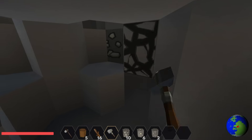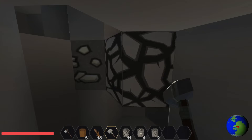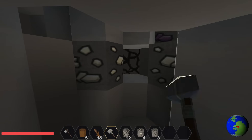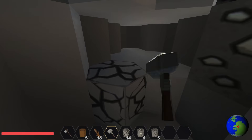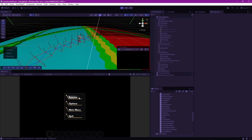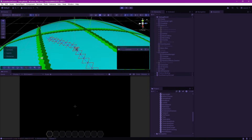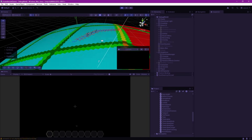The last thing we need to consider is the world changing after a path has been found. If a player places or removes a block that is on the path, we need the AI to detect this and recalculate its navigation path. We now have basic pathfinding — our AI can navigate and explore the world.